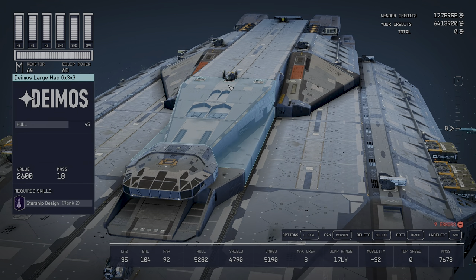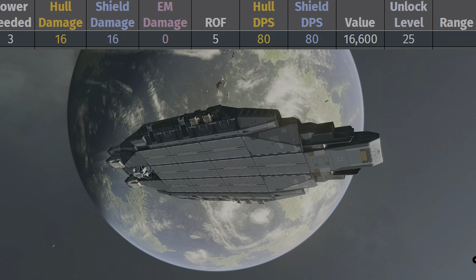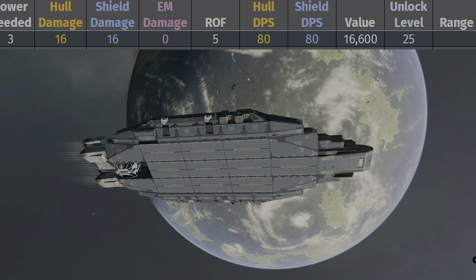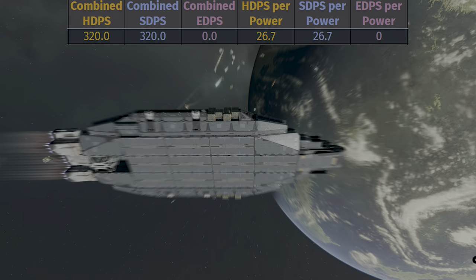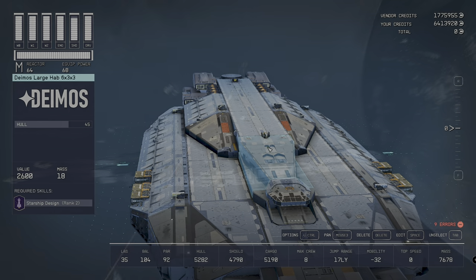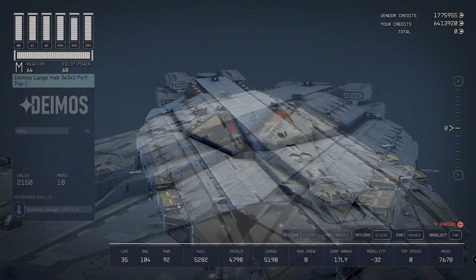Lastly, the most potent weapon is the PBO 100 auto neutron turret — another auto-firing particle weapon, class B, with a power requirement of three. Rate of fire of five, value of 16,600, and a level unlock of 25, giving combined hull and shield damage of 320. There are four attached: one facing forward, one facing back, and two mounted on the sides. That covers the weapons.